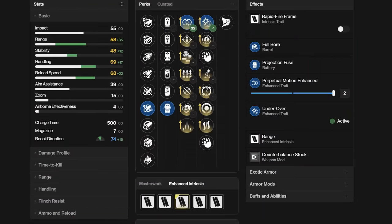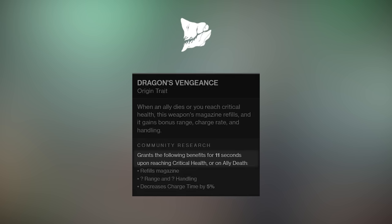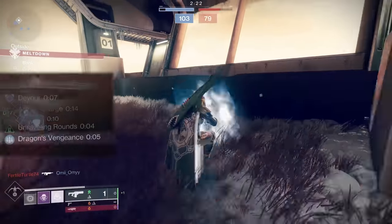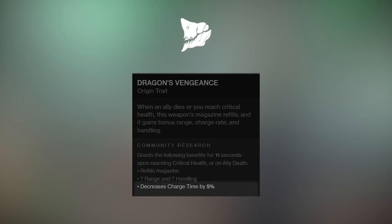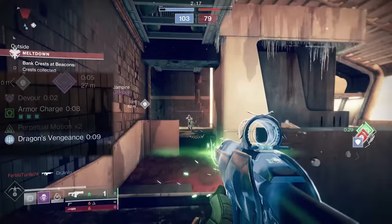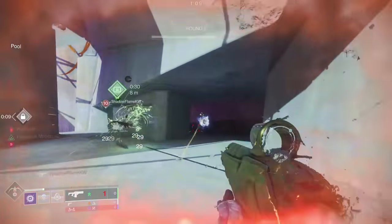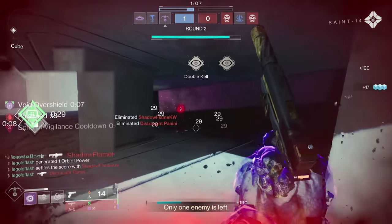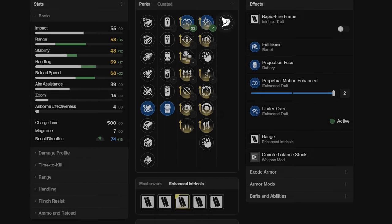We've also finally got an origin trait that's useful for fusions. Dragon's Vengeance acts kind of like a mini version of Eye of the Storm and Alacrity mixed together. If you get weak or if a teammate dies, your weapon is auto-loaded and you've got 11 seconds of a boost to range, handling, and charge time. Charge time appears to be very minimal — like one frame faster — which I'm glad about because I'd hate for it to be significant and a teammate randomly dying making my fusion go off when I didn't mean for it to. The big bonus is the extra range and handling, and I've even felt it kick into effect in the middle of a burst when my shield went down in a fight.